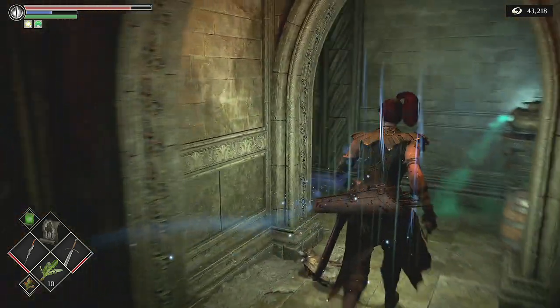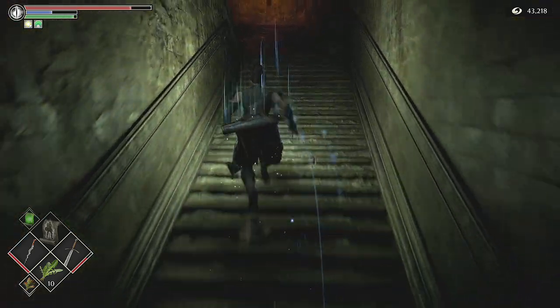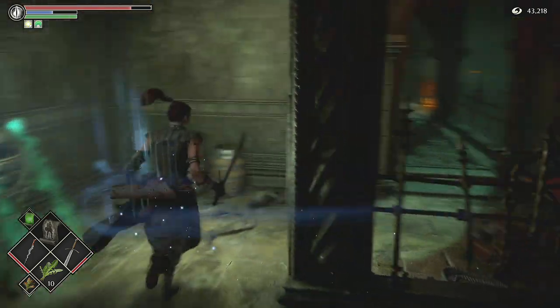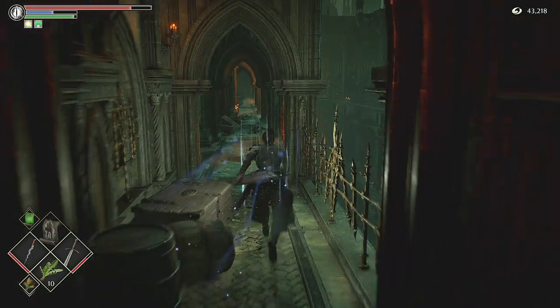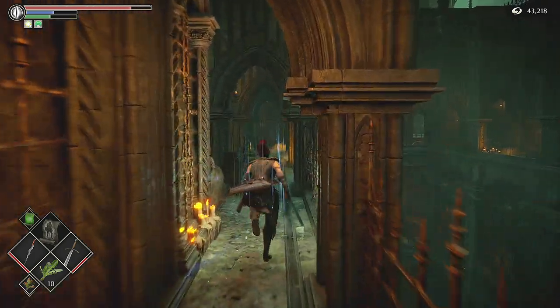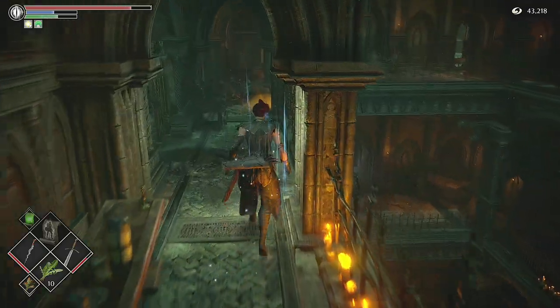We're going to head straight through this way and up the stairs. I'm doing it just as a straight up route, because there are obviously going to be keys and stuff that you need to open some of these gates. But if we go through where all the key locations are, then I might as well just do a walkthrough — and I do already have a walkthrough video for that.